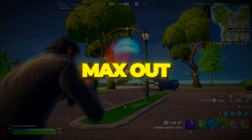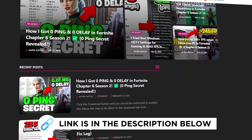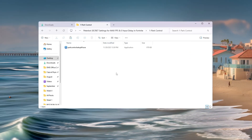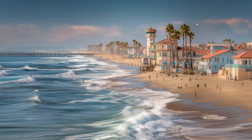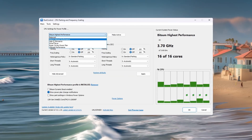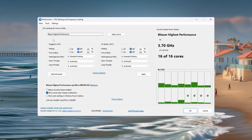Step 2: Use Park Control to max out CPU performance. You can download all the files in one pack directly from my official website — the safe link is in the description. The next step is making sure your CPU always gives maximum power during gaming. We will use a free program called Park Control. After downloading and installing Park Control, open it. You will see different power plans — choose 'Bitsum Highest Performance.' This plan forces your CPU to stay at full speed instead of slowing down to save energy.